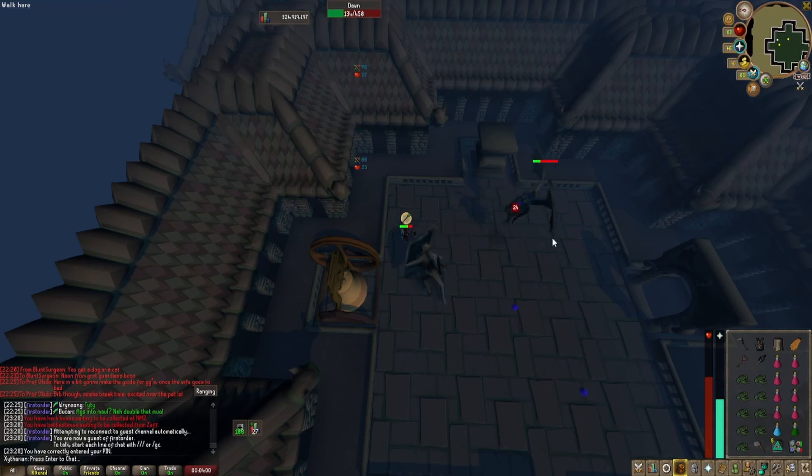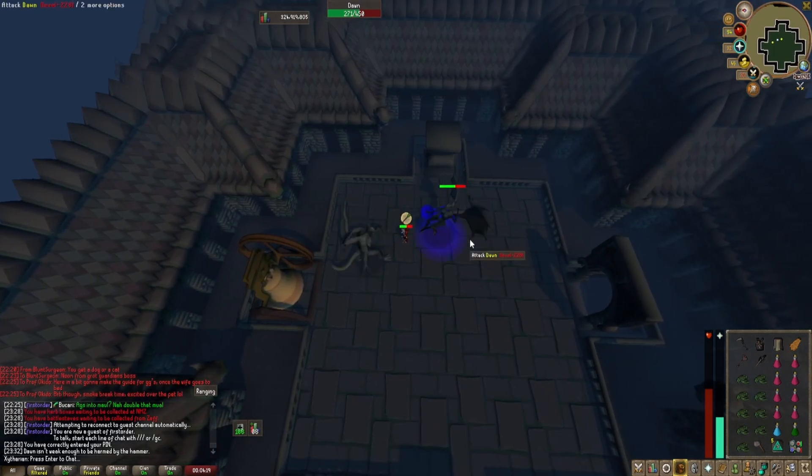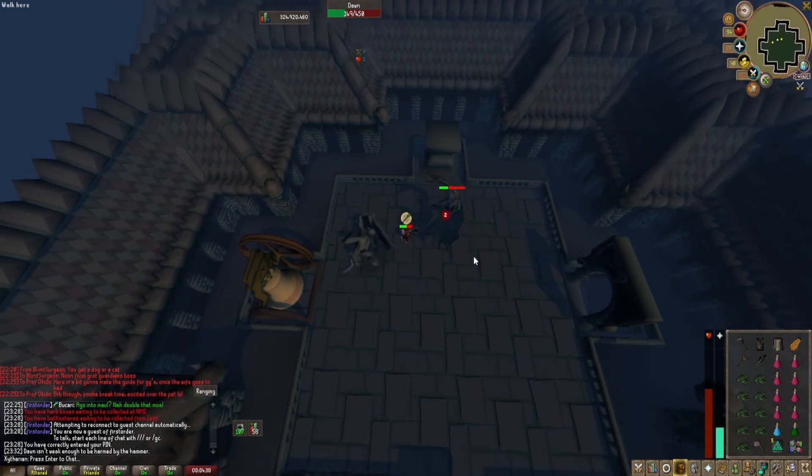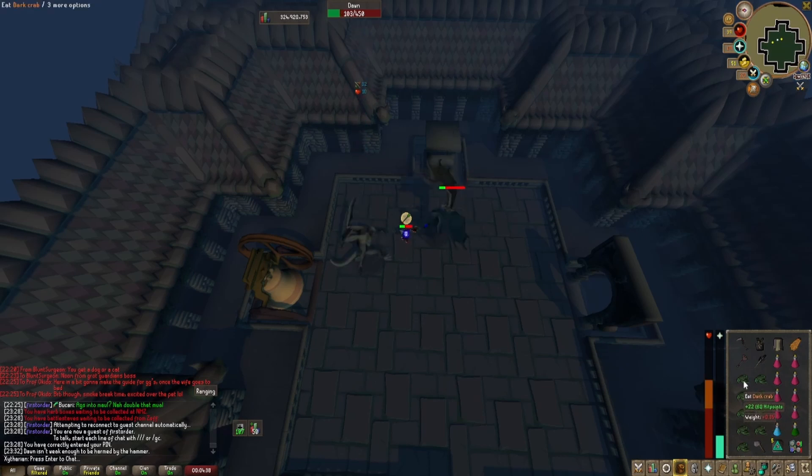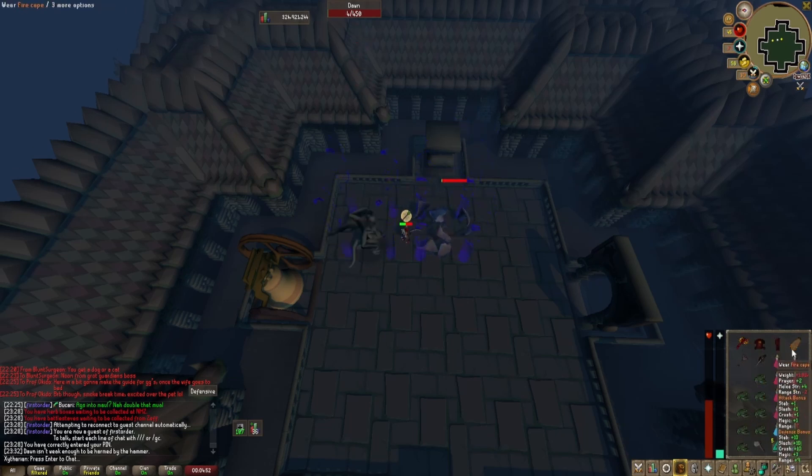For this instance, we are going to disregard the orbs and see if we can out-damage the orbs growing. If done correctly, you will not have to do them — but we did not. And now she is fully healed for 270 HP with 3 orbs, so you will have to deal all the damage once again. Now that that is out of the way, switch back to your melee.